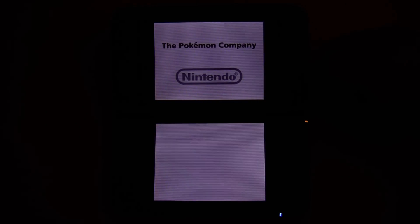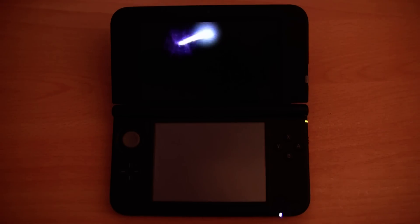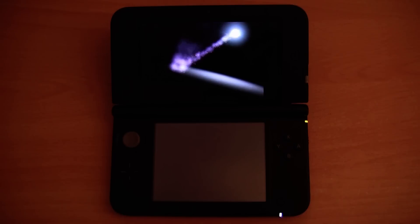So now let's run the actual game. Since it is a DS game it obviously doesn't utilise the whole wide screen at the top there. And obviously if you move the 3D slider up and down it's not going to do anything since the game is in 2D, not 3D.